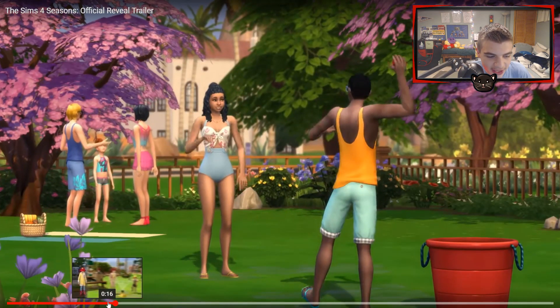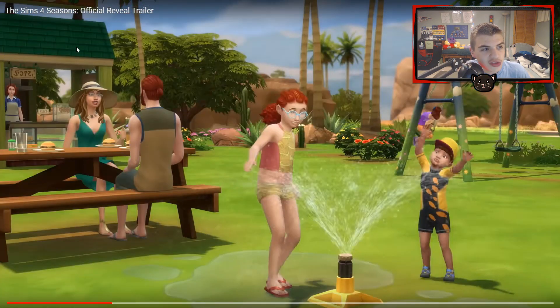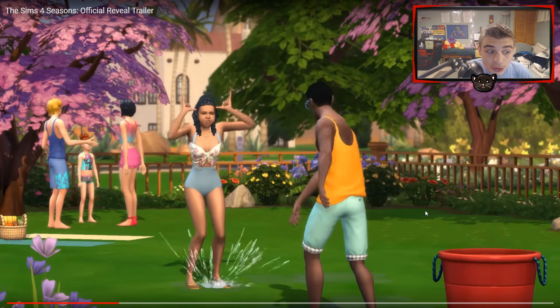This scene is also amazing — we have what looks like a new food stand in a public park in Oasis Springs, so I wonder if they're adding those around. There are swings and a sprinkler that toddlers can play in. Then water balloons! I did not think they would ever add water balloons. All the new summery water effects could really make for a good water park. Over towards the left there's what looks like a little picnic happening — it might just be decorations, but it could be a picnic.